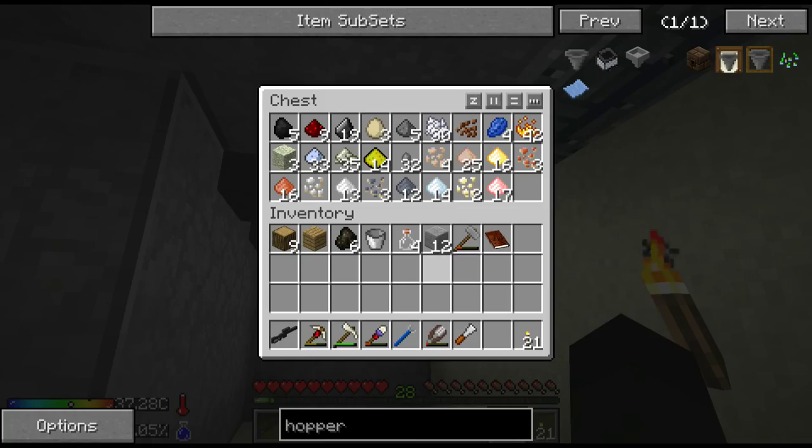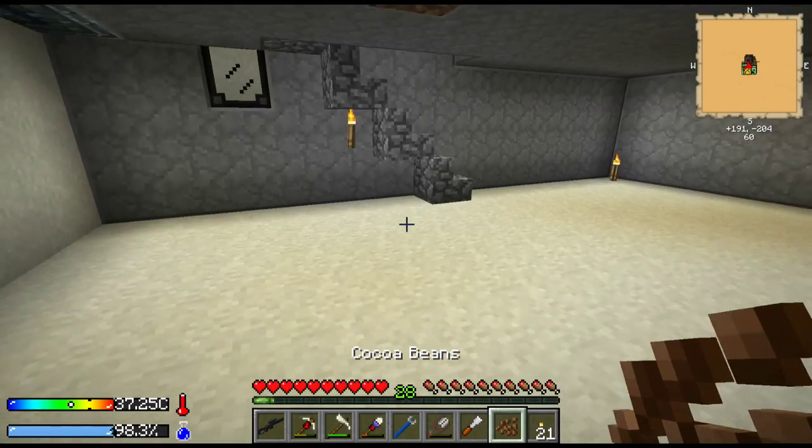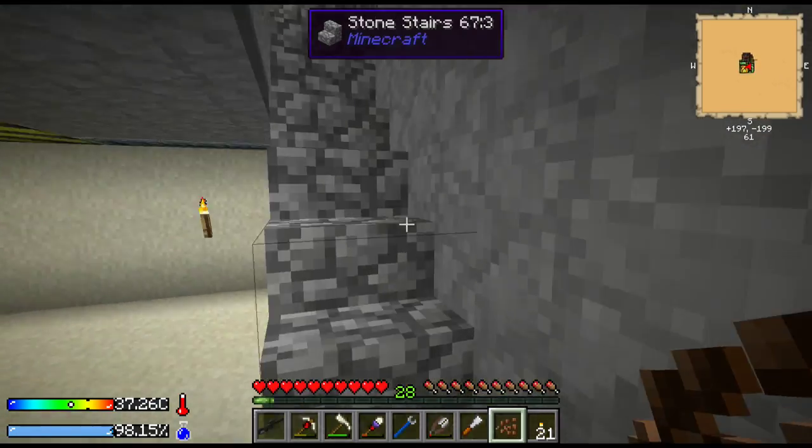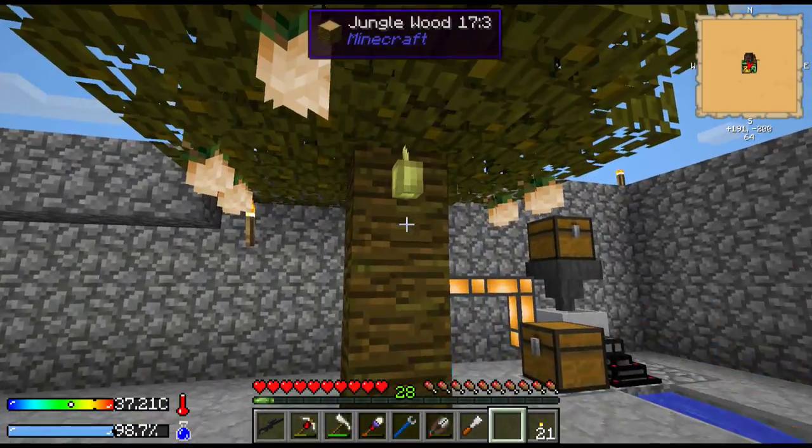I've got some cocoa seeds as well, so we'll go and add those to the tree. I sifted some sand as well and that will come in handy.